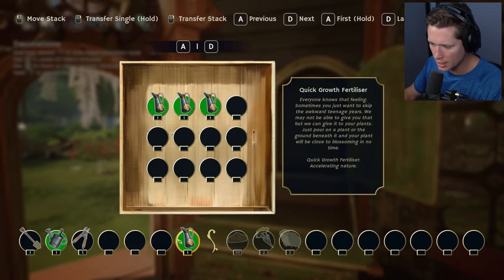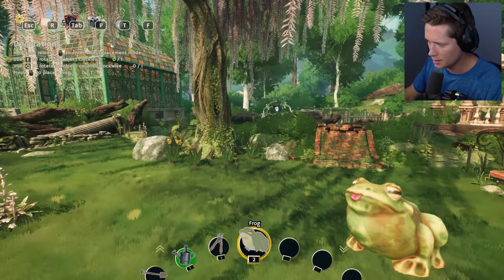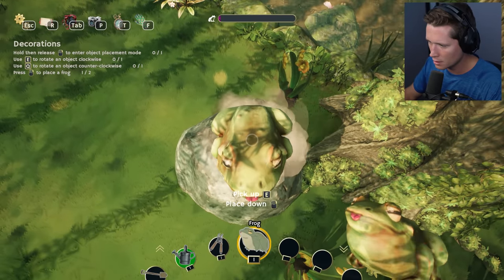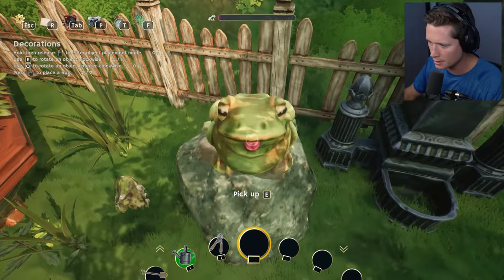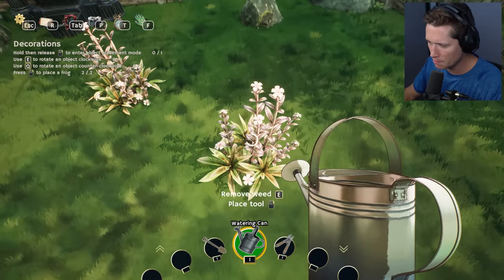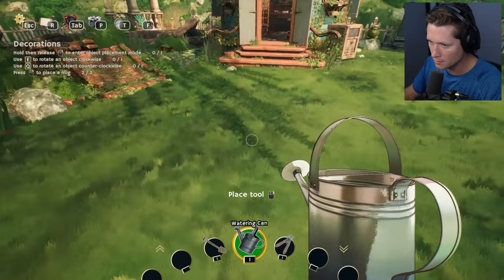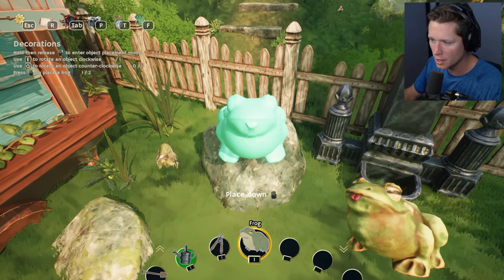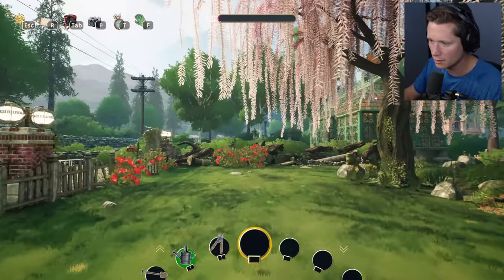Place them wherever you like, they'll instantly spruce the place up. If you're looking for more, we've always got a big collection in the shop. I'm going to put all these quick growth fertilizers in our tool storage. She gave us two frogs! Can I put them on a rock? You guys are now the official mascots of this garden. Looks like it wants us to practice placing these — hold then release right to enter object placement mode, and then you can rotate things.